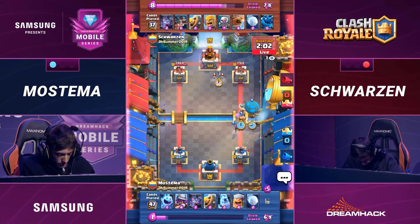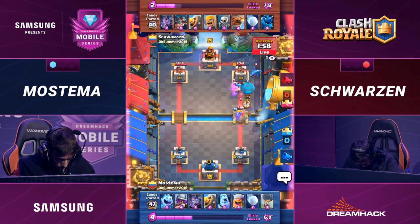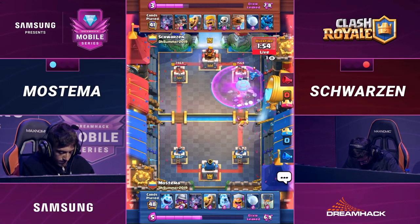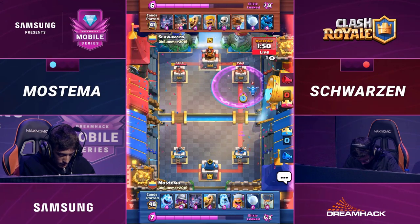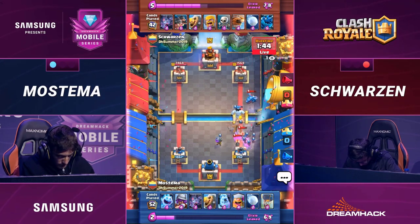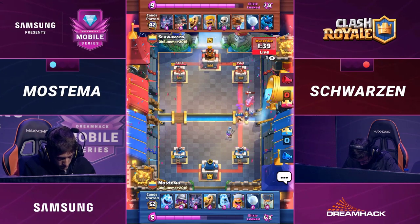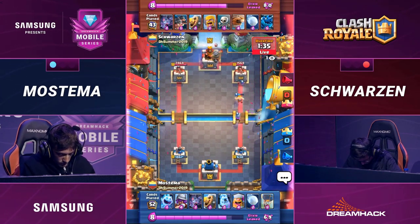We've got two minutes left — 742 HP for Mastema. Can he defend against another push like that? That's a full health Balloon getting awfully close to the tower. Knocks it back with a Giant Snowball, and the Rage is going to push it — but not enough, once again. Slow and steady wins the race. Balloon is not able to speed up fast enough to reach that tower. The Royal Hogs chip damage connects a little bit — like a hundred more damage. Yeah, but that's all he needs — just a hundred here, a hundred there, a little at a time.